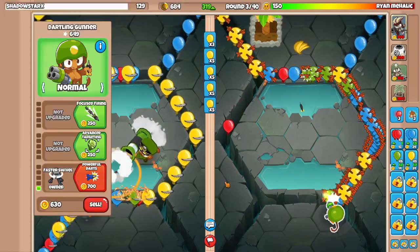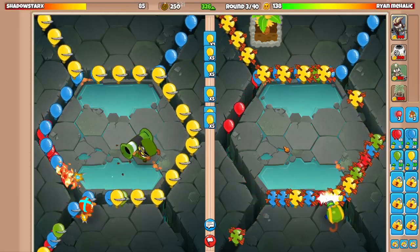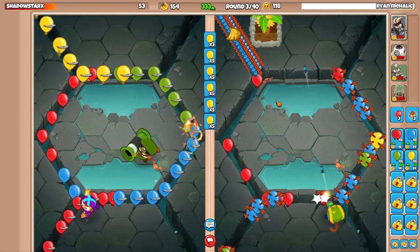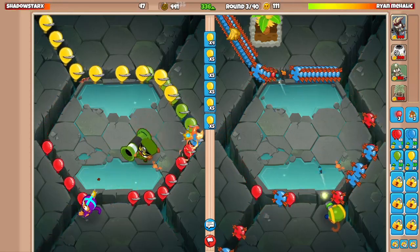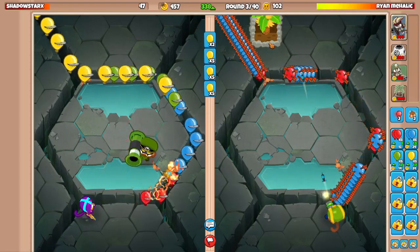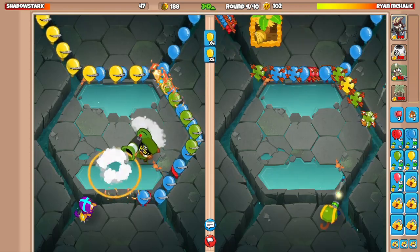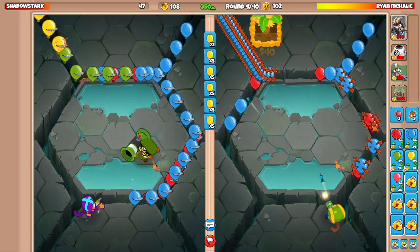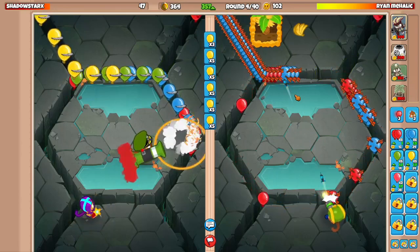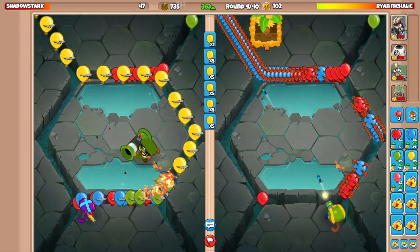As you can see, they're leaking quite a bit now. Get the powerful darts going here. I shouldn't be leaking, unless my Dartling targeting is just terrible. I guess we leaked some, but it's okay. So we forced a ricochet on their side, which is nice. Get the greater production on that bad boy. And I will be saving up for my Gwyn now.